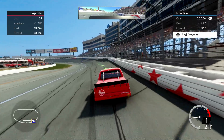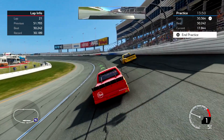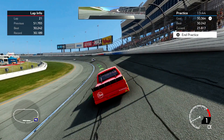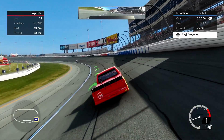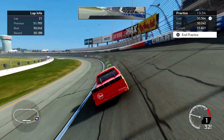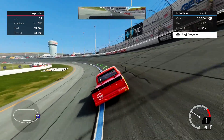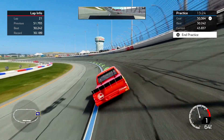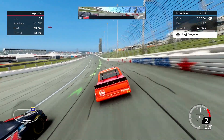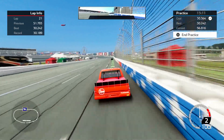Coming into turn one I'm kind of up high, starting my arc into the corner. About where you see the blue and white stripes on the wall is where I'm going to lift — just a hair before that. I let the truck settle to the bottom; the closer I can get to that blue line without touching the apron, the faster my lap's going to be. As soon as it's settled I'm hammered down on the gas. I work my way to the outside — letting the truck drift outside a little bit gives a bit more speed on the straightaway.